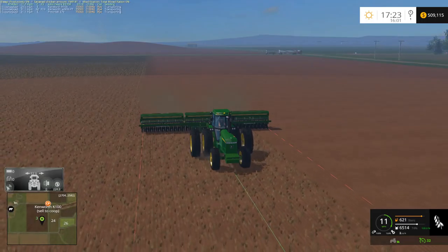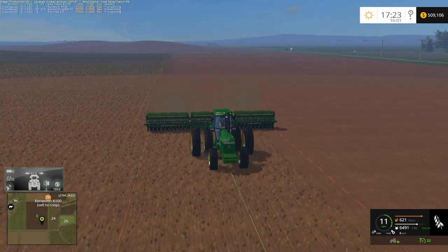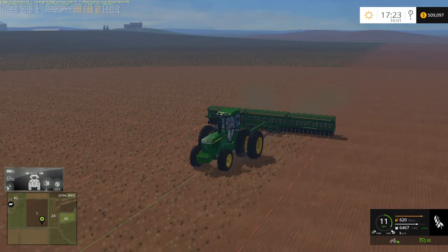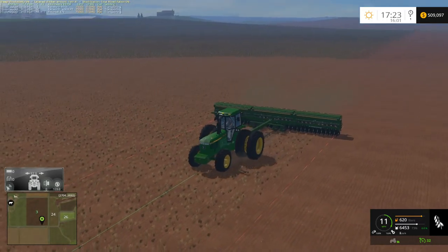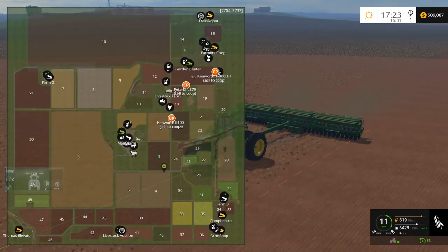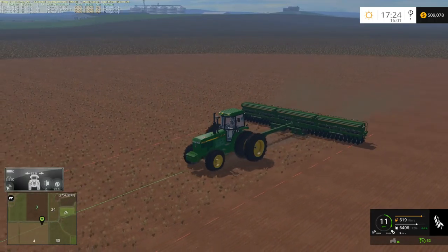Hello everyone, Randy here again. We're playing Farming Simulator 15 on Oklahoma, continuing to plant some oats on field three — field two is all finished. We also have all three of our trucks selling rye at the moment. Rye is obviously a pretty good price. We did buy one more dolly trailer for the third truck, so all three trucks have dolly trailers. You can see the Kenworth K100 heading out, along with the W900 and the Peterbilt.